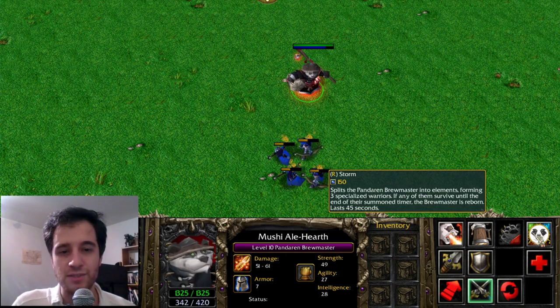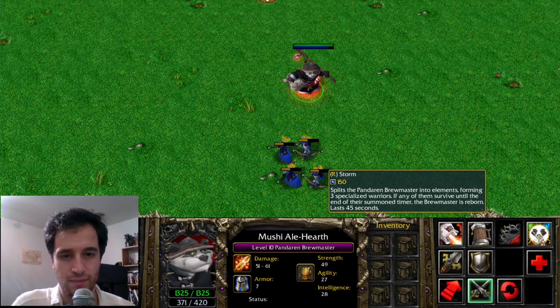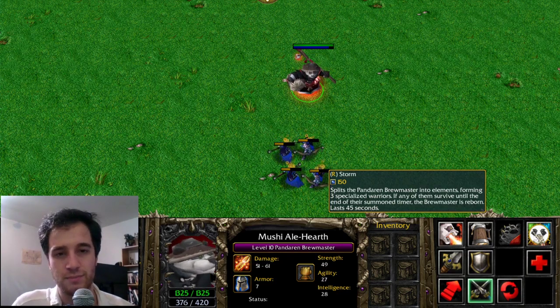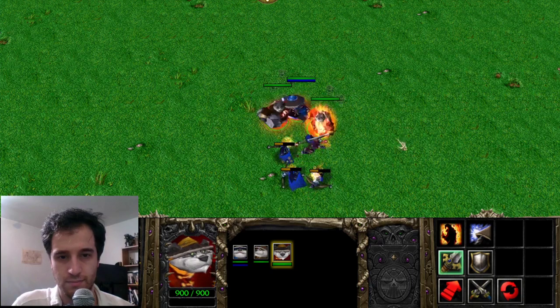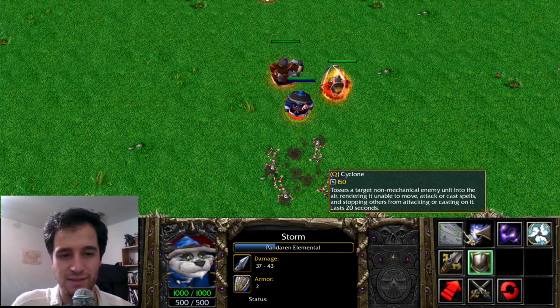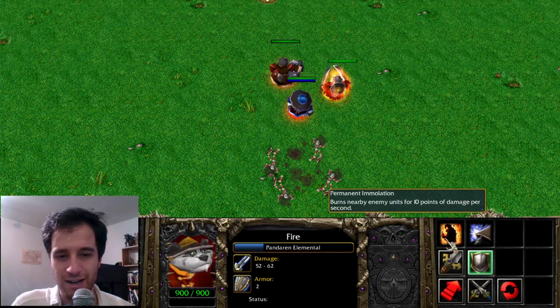The ability Storm, Earth and Fire transforms the Brewmaster into three elementals. It works almost identically now in Dota 2. Most notably, the Storm Elemental still holds Cyclone, Dispel Magic, and Wind Walk. The Fire Elemental still holds permanent immolation.